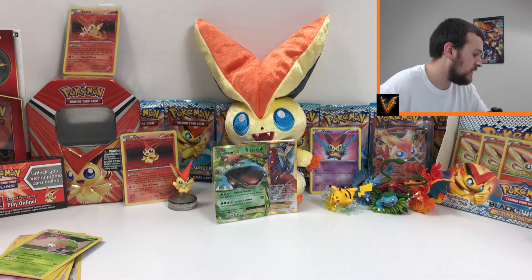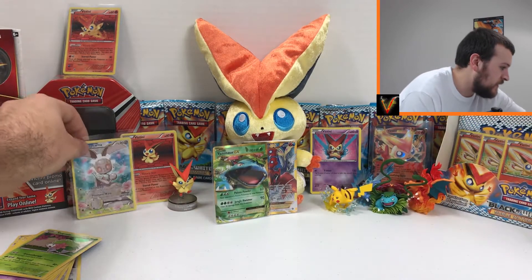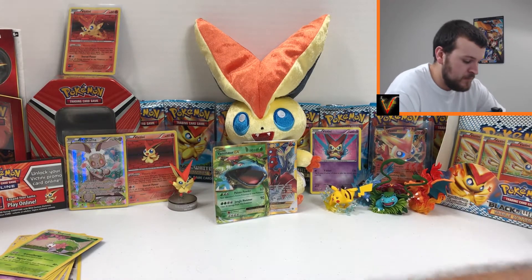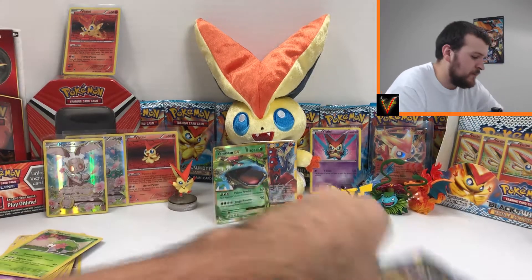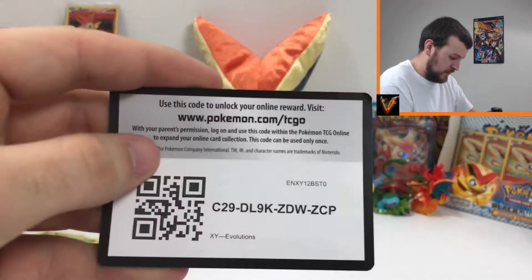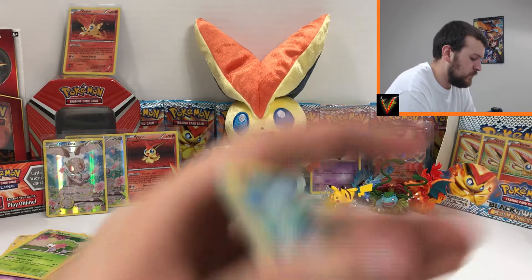So the first box was very good to us — Volcanion EX full art secret rare and a Venusaur EX. Not bad at all. I'm sleeving these Magerna full arts up here, just one second. We will get started on the second box now — hopefully we can be as lucky with this one as we were with the first.